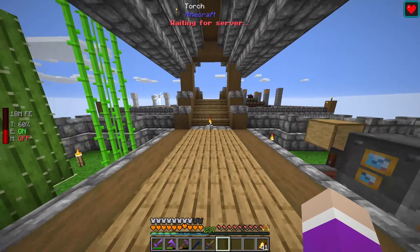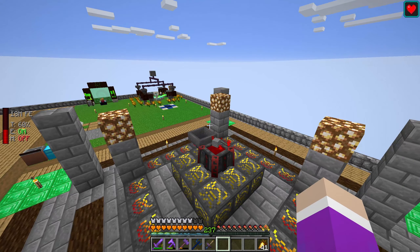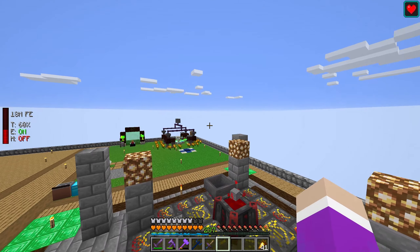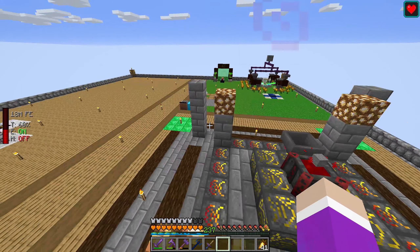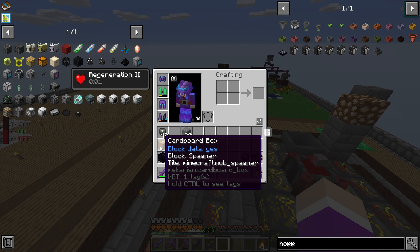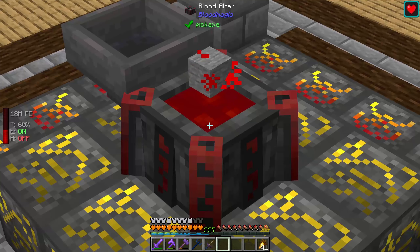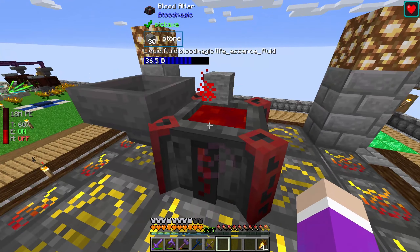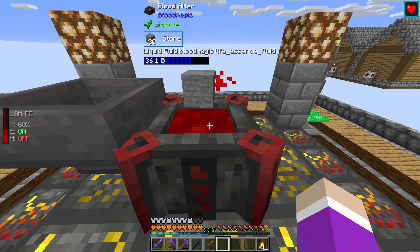Today we're going to be making the Well of Suffering. It's a ritual you can do in Blood Magic that will harm mobs in the area. We're going to build a box above this thing with mobs that spawn in it using a spawner I just collected in the Nether. It's going to damage them, suck their life, and put it inside the blood altar so we can do large quantities of infusion.